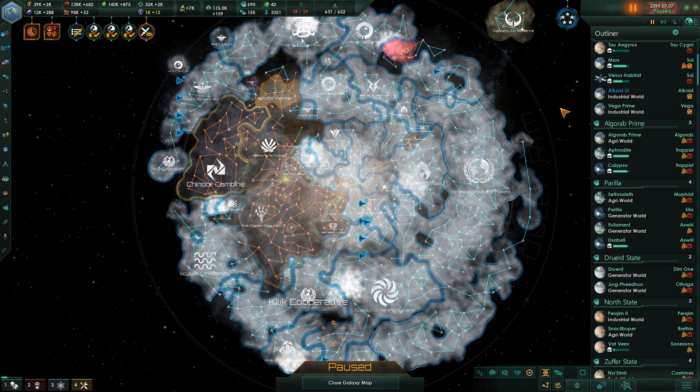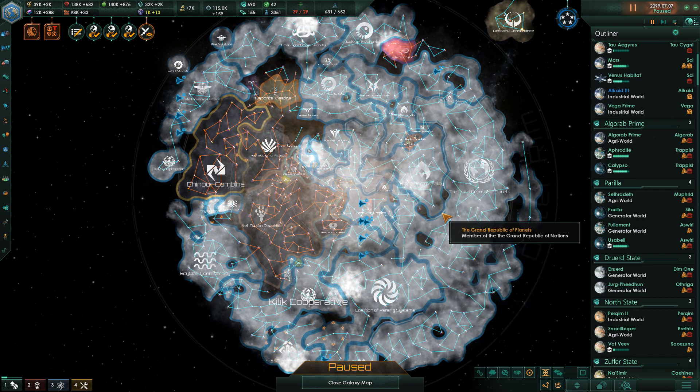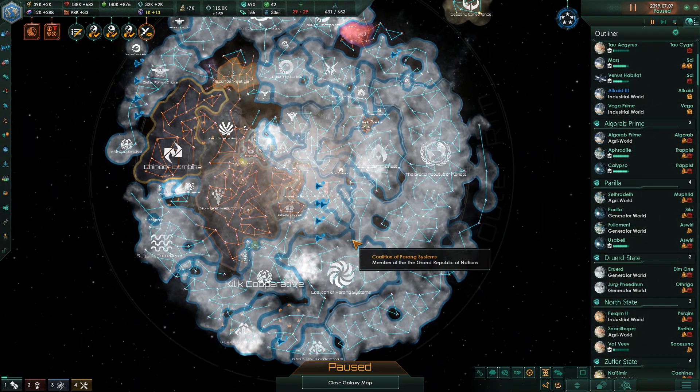Hello everybody, Immunistorm here, welcome back to Stellaris: the Grand Republic. In the last episode, we redesigned some ships and began upgrades — more upgrades as we prepare for eventual conflict with the Calizan, and just working through our technology.